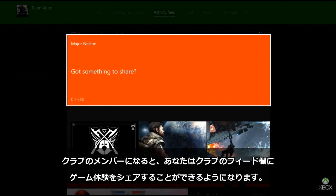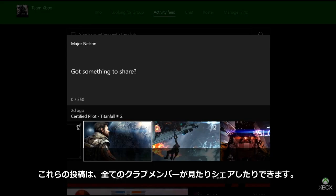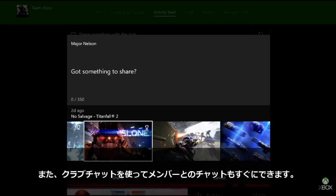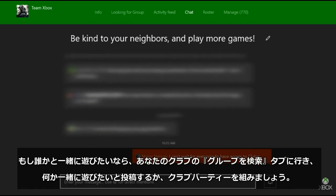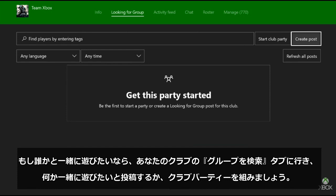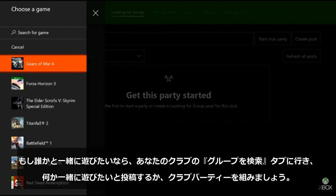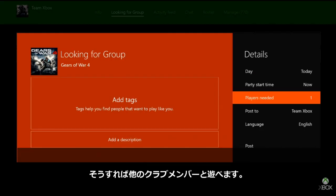Once you become a member of a club, you'll have the ability to share your greatest moments to the club's activity feed. These posts can be seen and shared with all the club members. You can also chat instantly with your club members by using the club chat. If you're looking for someone to play with, head over to the looking for groups section of your club and post an LFG for whatever you want to play, or start a party so you can hang out with your other club members.